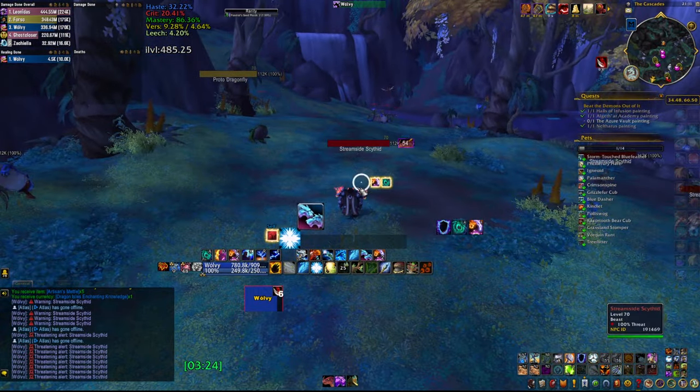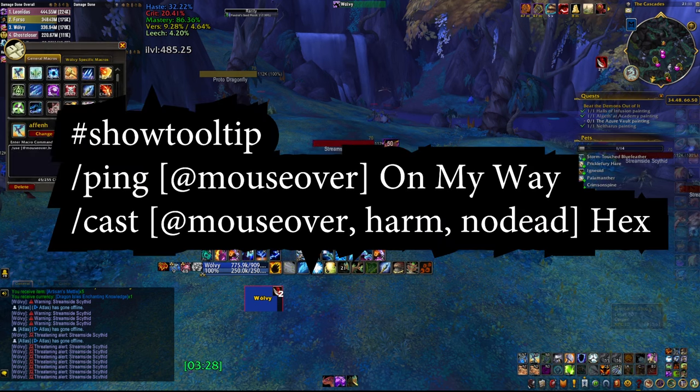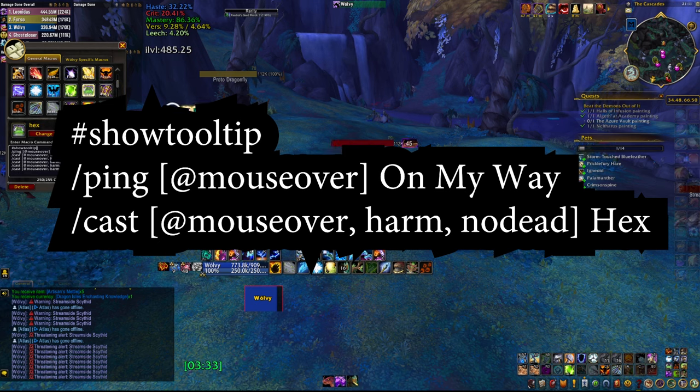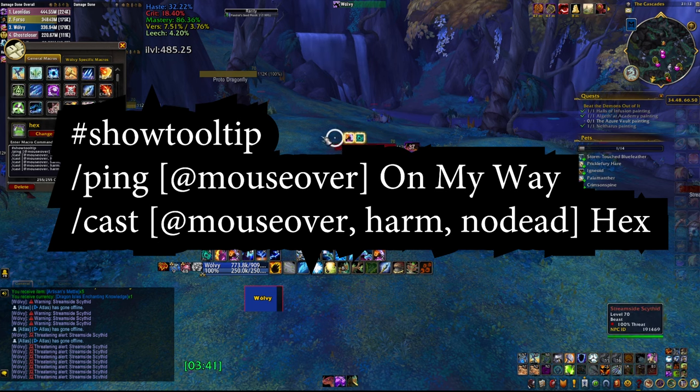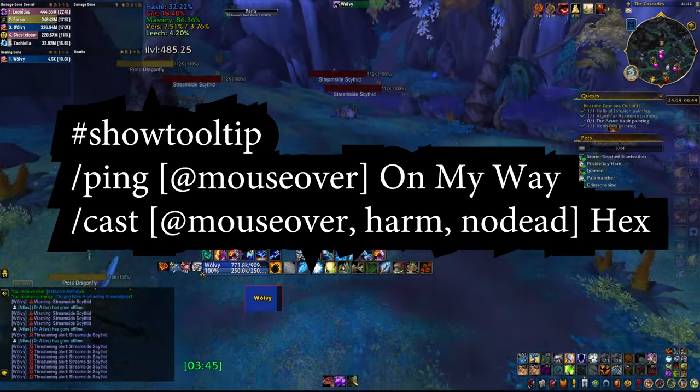All of these have specific messages in the chat as well as specific sounds. You can see the macro I'm using on your screen right now, or just copy it from the description of this video. You're going to need to change 'Hex' to whatever CC spell you're using on your class, and then you can change 'On My Way' on the second line with 'Warning', 'Assist', or even 'Attack' if you deem that necessary.